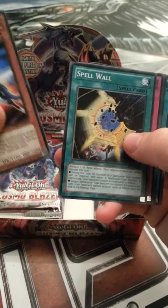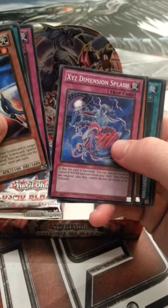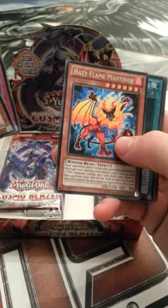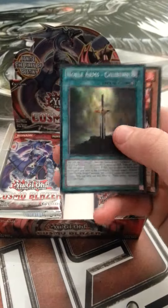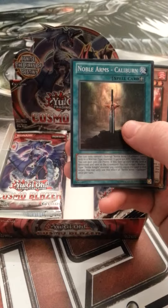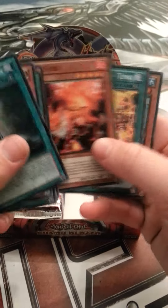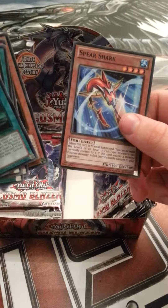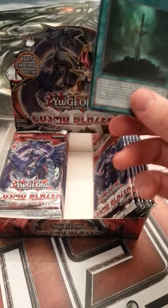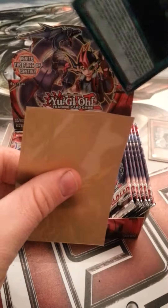Heraldic Beast Unicorn, Spell Wall, Spike Shield with Chain, XYZ Dimension Splash, Hazy Flame Manticore. What's this we have? Noble Arms Caliburn, Inari Fire, Fire Formation Tenkai, and Spear Shark. Let's leave this one. Very nice.